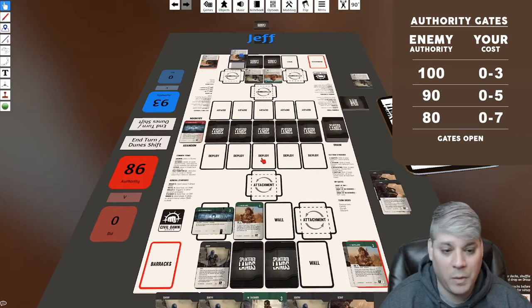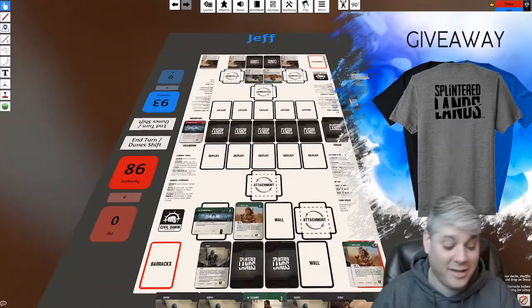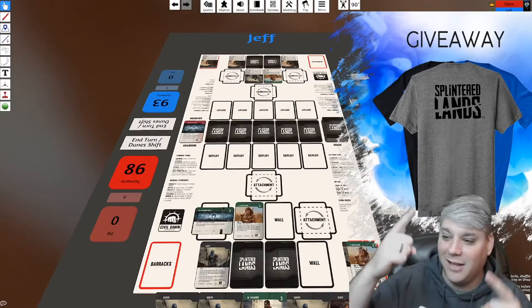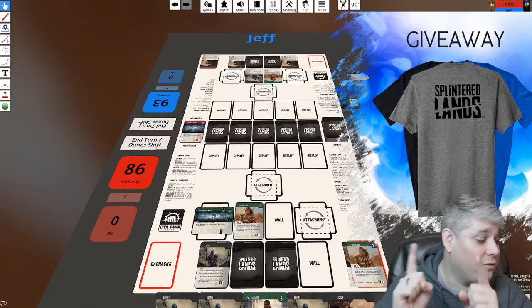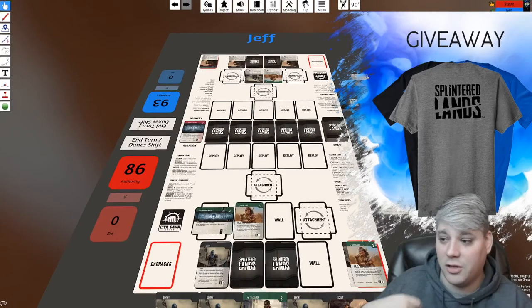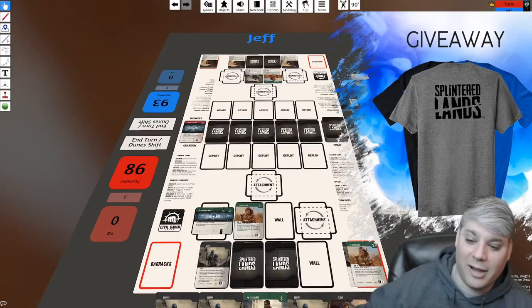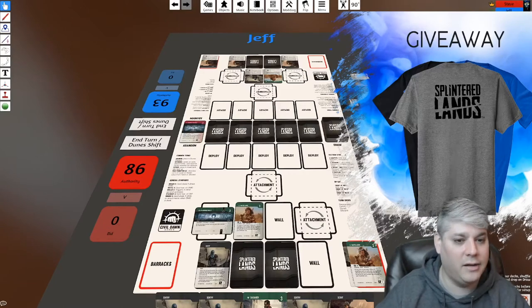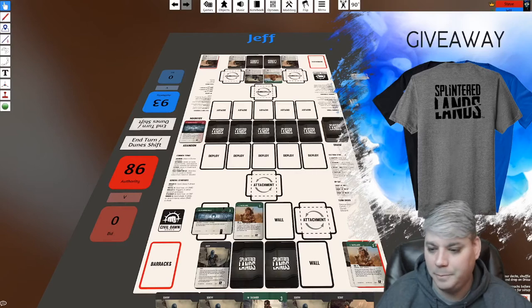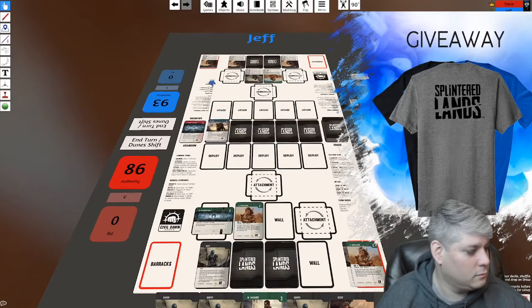We've hit the 20-minute mark. If you're watching right now, leave a comment — throw an F in the chat — and we'll get you entered to win one of these t-shirts. It has a Civil Dawn logo on the front and a Splinter Lands logo on the back. To answer Chris's question from earlier: yes, cards that get Field Promoted do go out of the game forever. When you Field Promote a Scout or Sentry, they leave the game permanently.